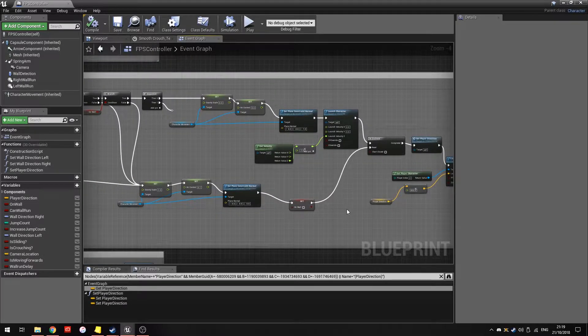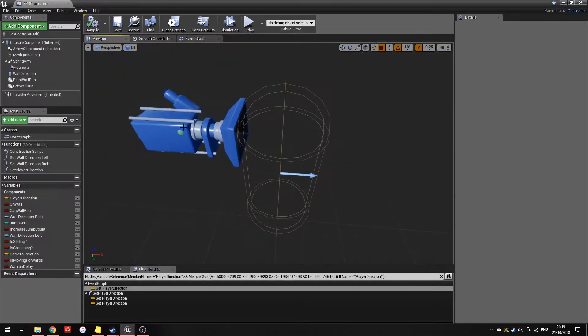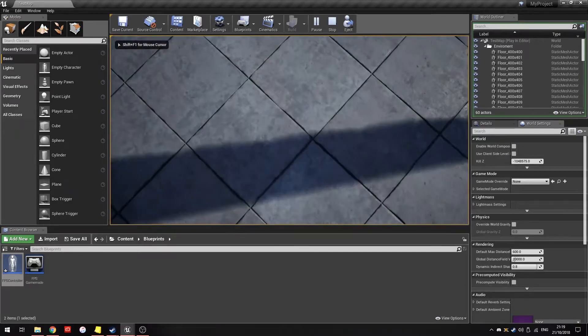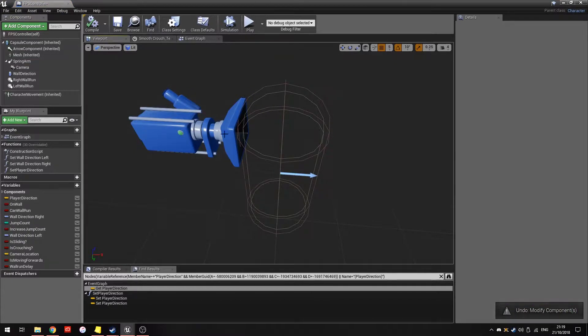The issue where a player could wall run with no momentum was fixed naturally when I adjusted the capsule and camera. Originally, with the spring arm centered, looking down at a wall caused the camera to clip through it. Moving the spring arm and camera back slightly fixed the clipping completely — not sure exactly why, but it works.